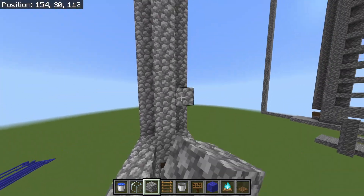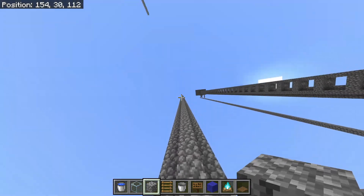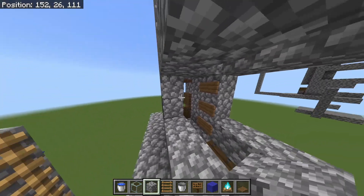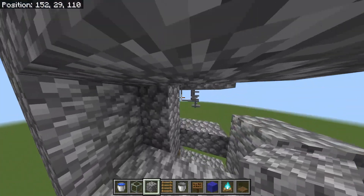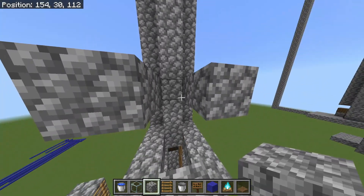Build up three blocks here, three blocks here — we're going to build a drop chute right here. There are only two blocks of space between every ring, so wither skeletons can't get out because they're taller than two blocks.